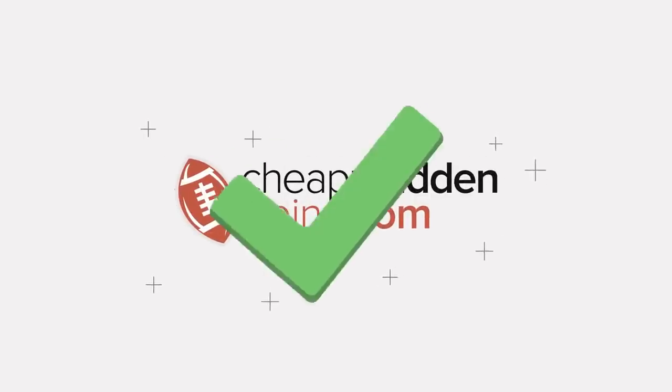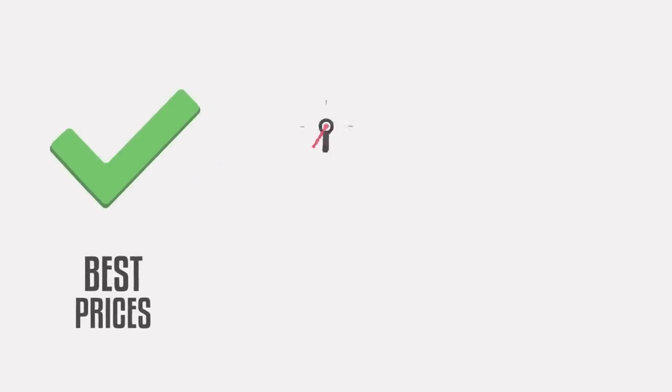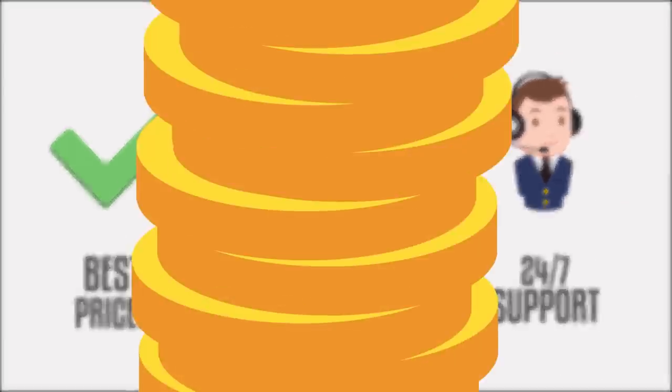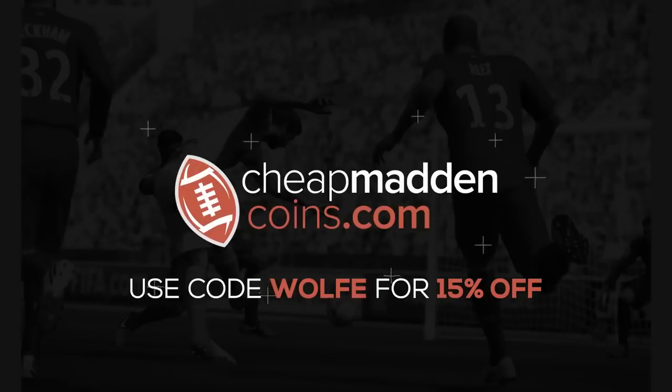If you need help building your team or selling your coins, make sure you head on over to cheapmaddencoins.com for the cheapest prices, fast delivery, and 24-hour customer support. Use code 'wool' for 15% off.